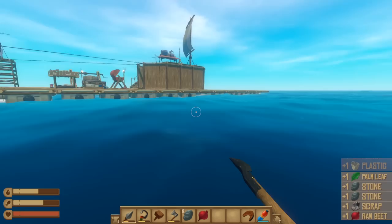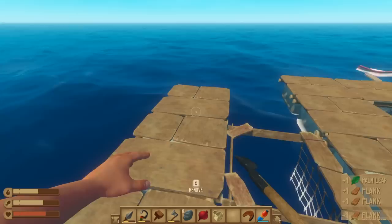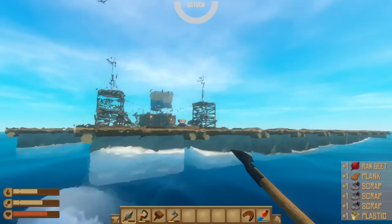All right let's go get some barrels. Old toothy McGrids is going to take a couple chunks out of my ass but that's okay. Look at him, what a dick. Come on bro, there's plenty of fish out there for you to eat - must be a manhunter shark. There we go - suck on that toothy! How do you like that? No dinner for you tonight.